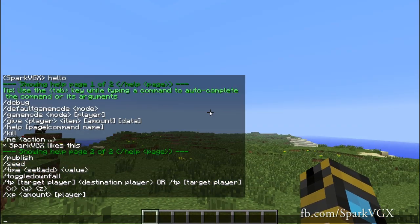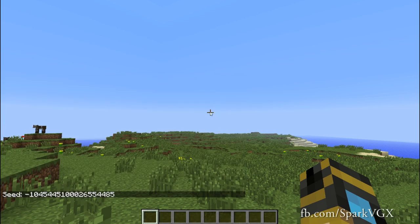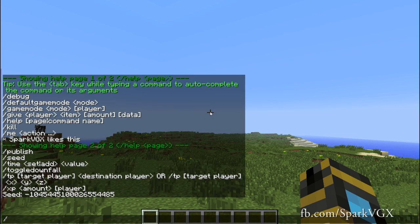You can also go help page two and that will show you the rest of the commands. So slash publish — you can open up to LAN, which I already showed you, but you can do that from the menu anyway. You can change the time, you can type in slash seed and that will give you the seed for the world.